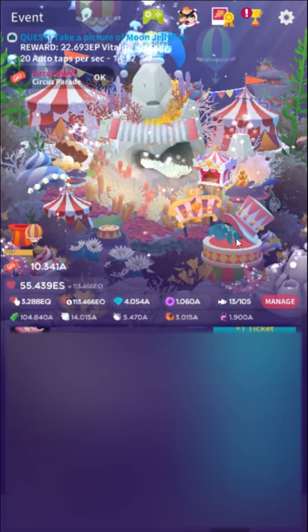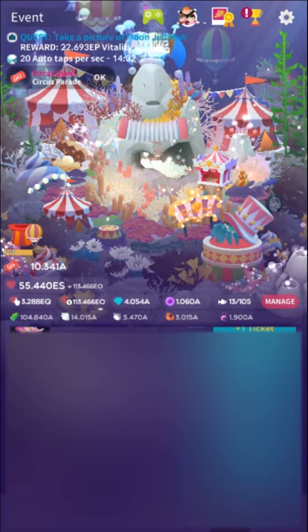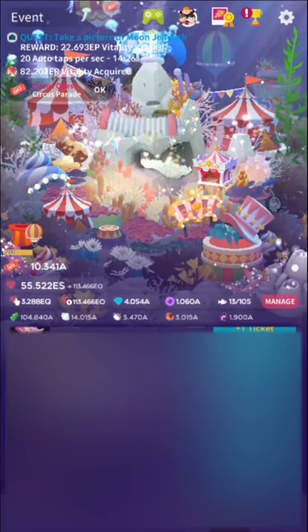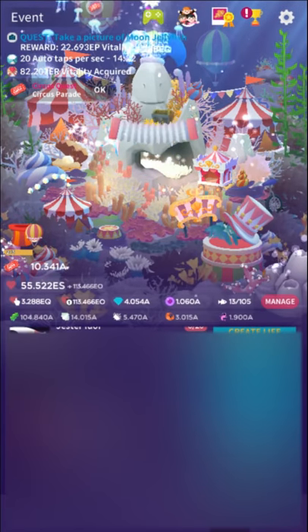Jester Cow Fish: you need to equip the circus dye, which is the one that gives you the crab — so that should be the first thing you do anyway. Then just take three pictures of the crab. You don't have to share them or do anything silly with them; just take three pictures of the crab in a row and that'll unlock it.